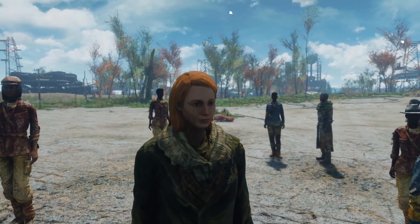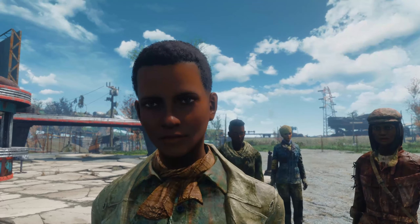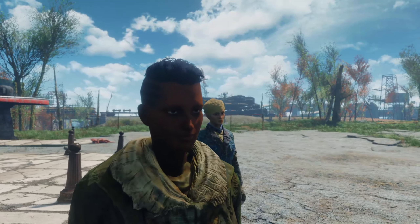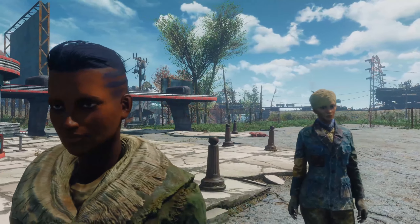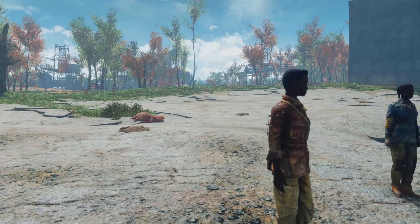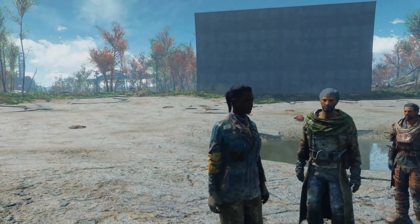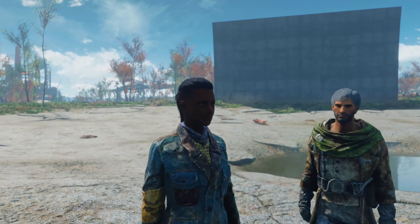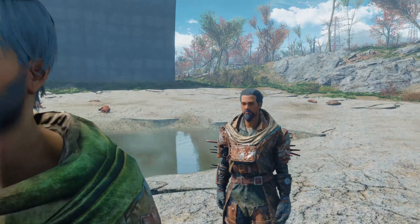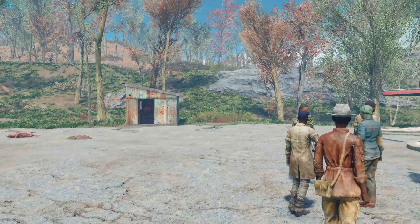The next mod is Diverse Settlers, also by RSM000RSM. This one adds 1,200 faces available to settlers compared to the original 44 faces, and takes 36 original faces no longer used from vanilla and puts them all at Vault 88. This does not cover Far Harbor faces — a separate mod will be made for that in the future. There's also an optional file called the Immersion Quality of Life Pack, which adds heightened scaling to all settlers, giving them better variety.